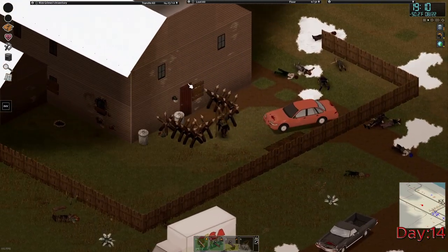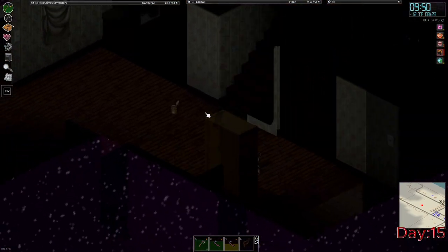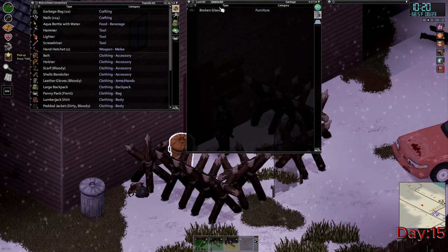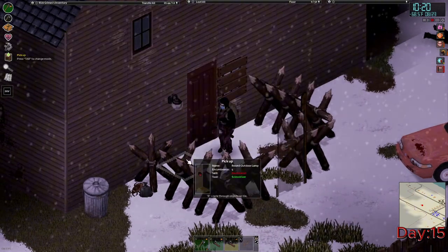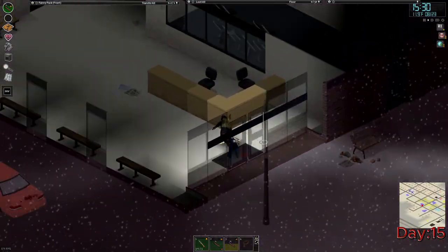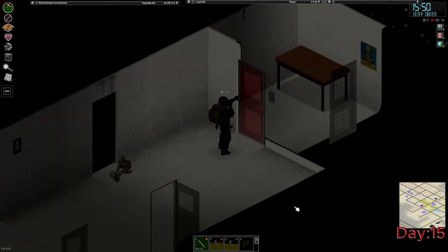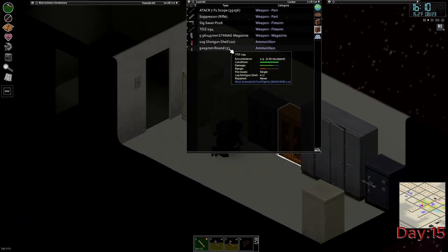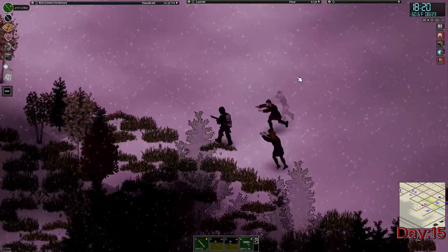I took a moment in a construction area to gather myself and get ready to head to the new area — the gun store. Now that's what I'm talking about: shotguns, assault rifles, a couple of handguns, and most importantly some shotgun ammo. I ended up grabbing 45 shotgun shells and another shotgun. The first car I checked — an Impala — happened to have the key in it and some gas, so it was time to head back home. The rest of the day was spent organizing and I decided to cut that out of the video.